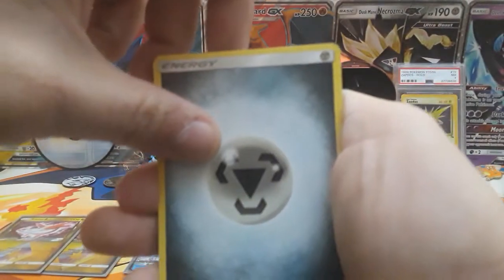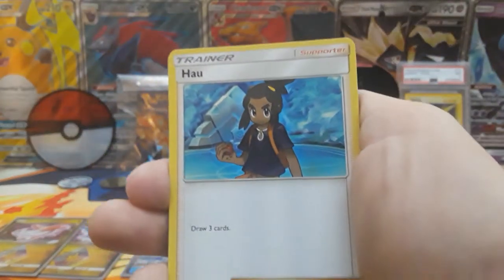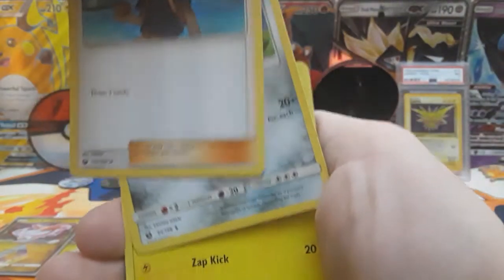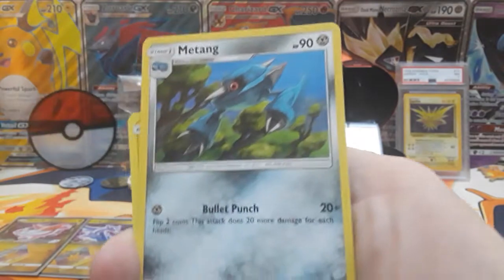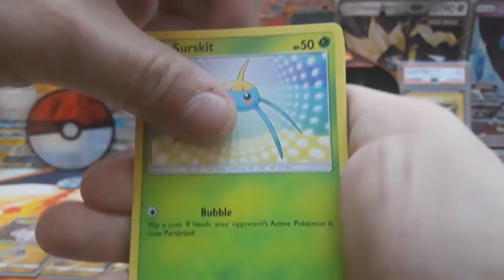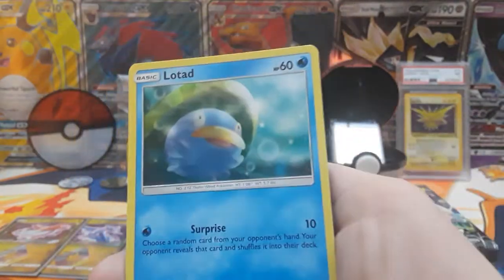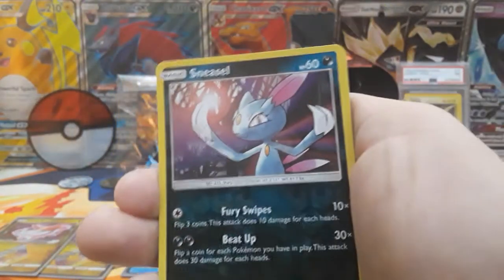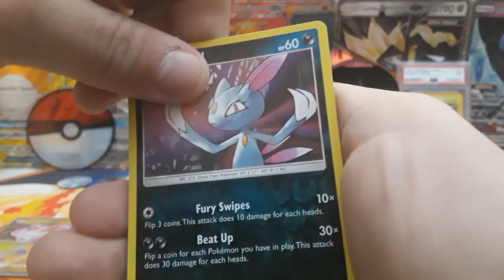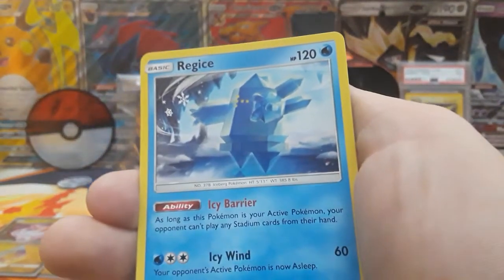Second pack we start with a metal energy. Scyther, Houndour, Mawile, electric, Surge Kit, Onix, Clamperl, Lotad. Sneasel is the reverse — barely see it. And then our rare is going to be a non-holo Regice.